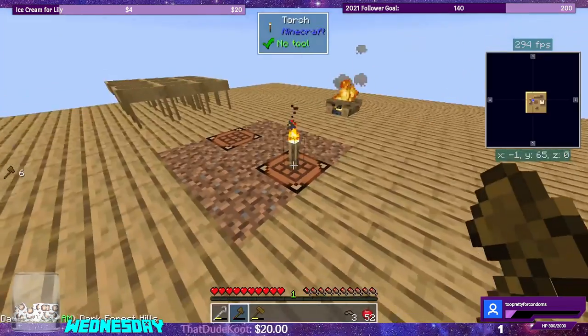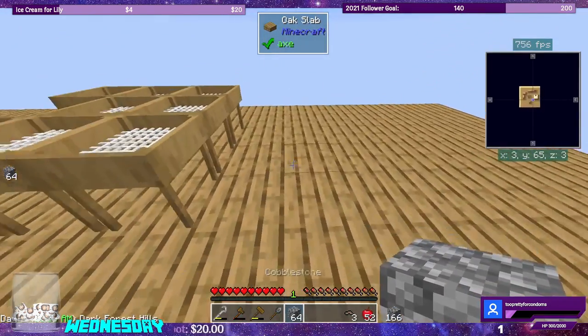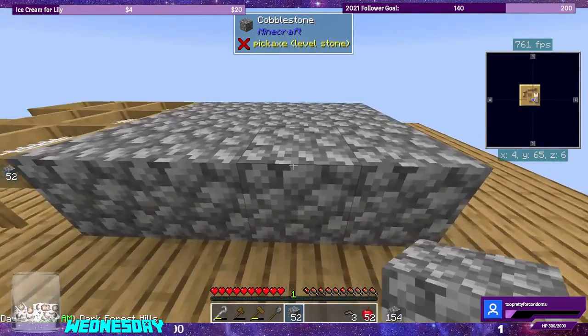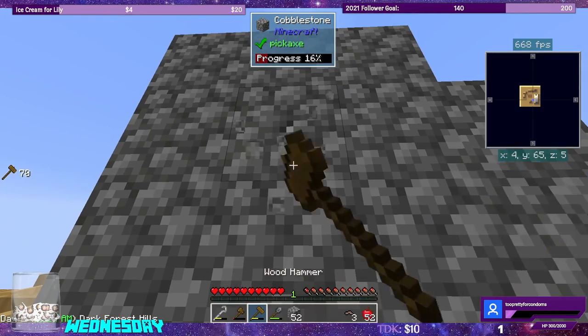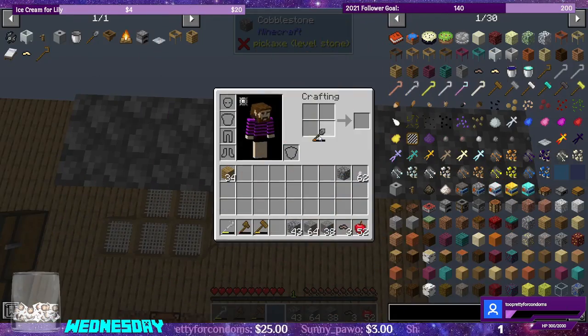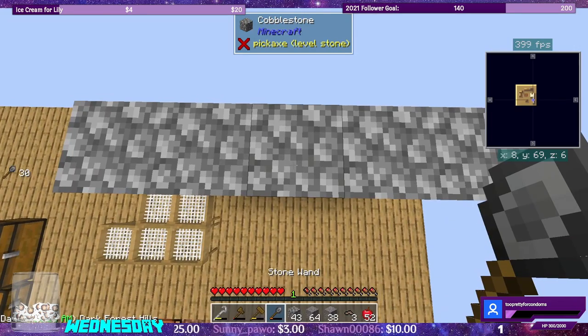So first thing I would say is let's make a wand — that'll make placing everything a little bit easier. Let's put it over here so that we don't go off the edge. How much does one stone repair? It's cheaper to just make a new one since it only takes one cobblestone to make a new one. It's kind of odd.